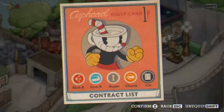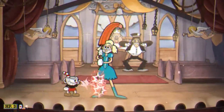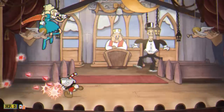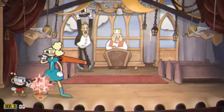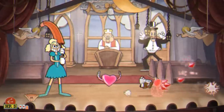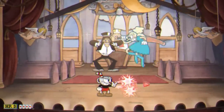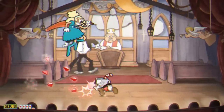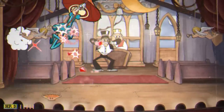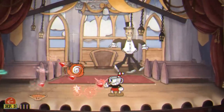Number 15: Sally Stageplay. Sally is fast but manageable. Smoke dash is a big deal here, so if you want a challenge, turn that sucker off. Phase 1 has Sally trying to pile drive you to death and throwing fans. She may also disappear and drop down on you—just dash out of the way. The worst part is accidentally dashing into a fan. Other than that, parry her trifling attempts at intimacy and phase 1 will be a breeze.